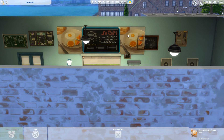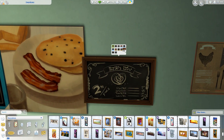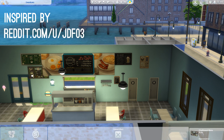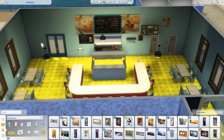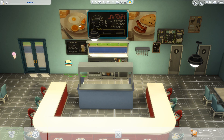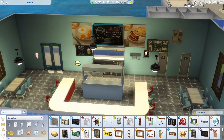The idea for putting these paintings on either side of a menu sign comes from a user on Reddit — I'm forgetting the user's name. I'm going to put it in a caption in the video so you can check it out. I thought that was a really cool idea and I'm just borrowing it. They say imitation is the best form of flattery, so kudos to that awesome builder who built a really cool retro diner — I'm basically lifting some ideas for the decorations from that person.